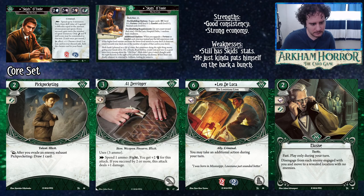Leo De Luca is the base green ally you run if you don't want any of the others — six cost, commits for Intellect, takes the ally slot, soaks two health and two sanity, and gives you an extra action. That's basically 33% more turn.